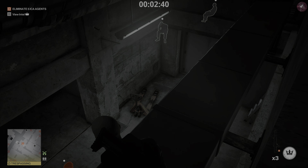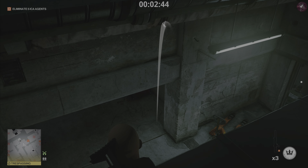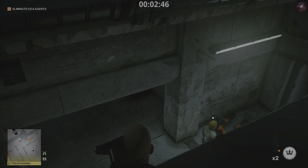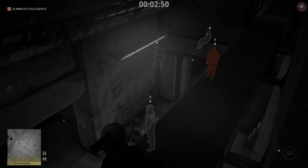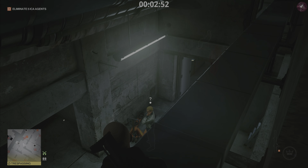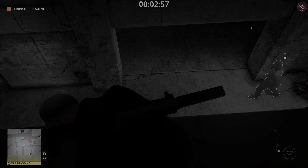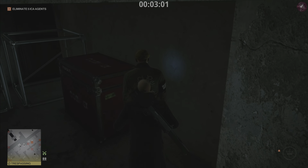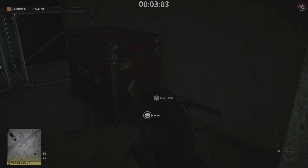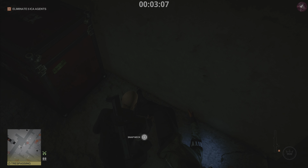It's important to throw the coin when the target is in the other room — otherwise the target will come himself, which is weird. So as soon as he enters that room, throw the coin. That's going to distract the guard behind him, which is the person we want to get. As soon as he goes up to investigate, drop down and subdue him. Once we've done that, pick up his gun and dump his body in the crate.